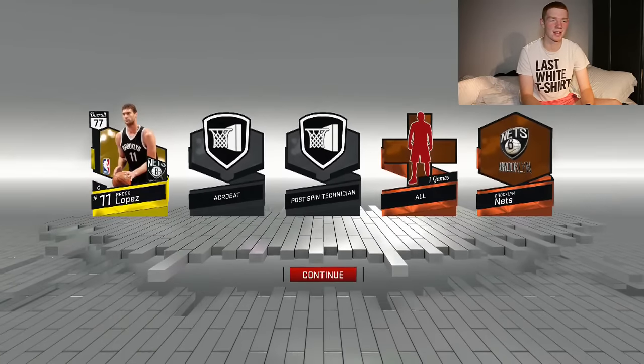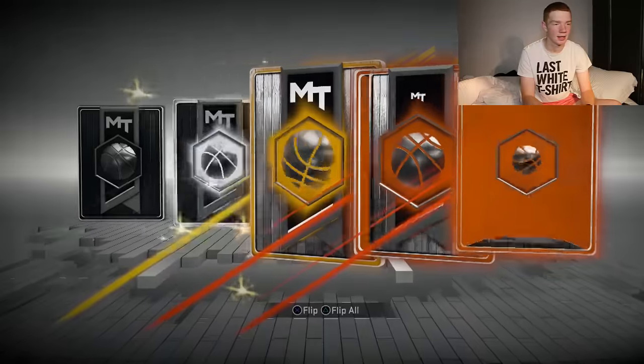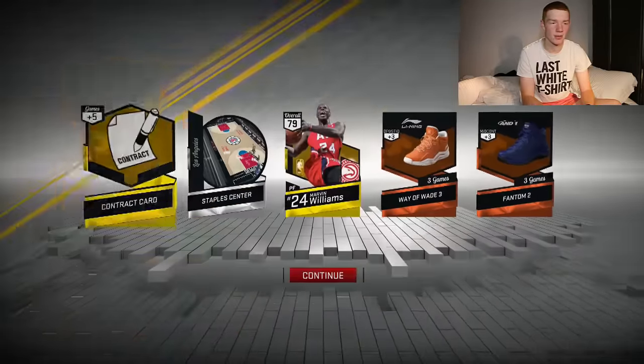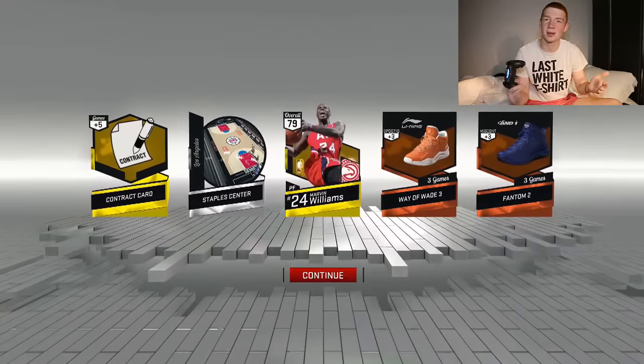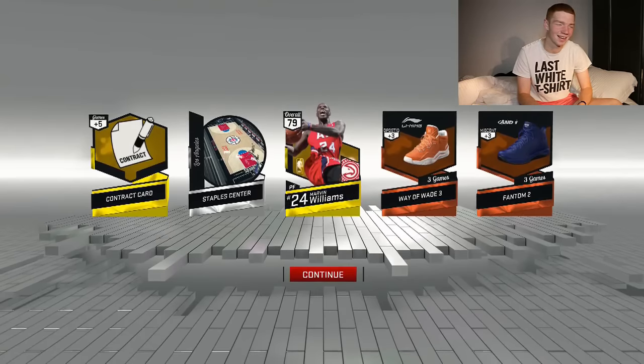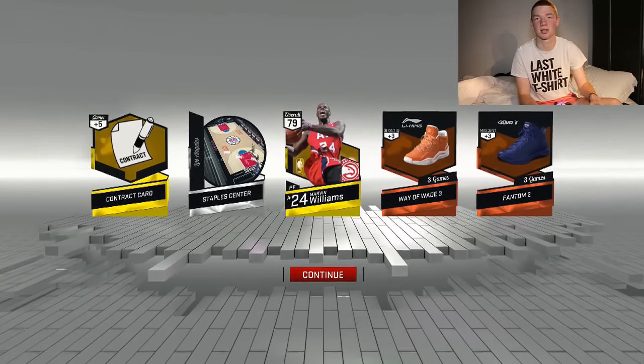Brooke Lopez there — 3 out of 21, that's a multiple of 3, he's 21 — but we get a gold player and he's Marvin Williams. That's a historic player, so that could go for maybe 2,000 MT. They don't really go for much, but if you can pull a Ruby or a Sapphire, it's pretty good.